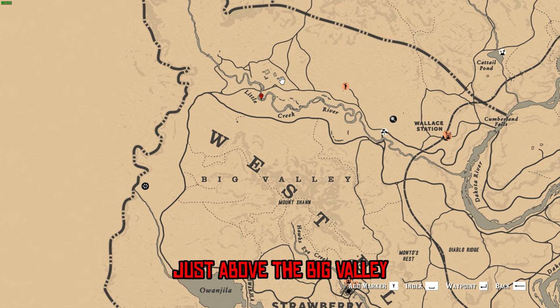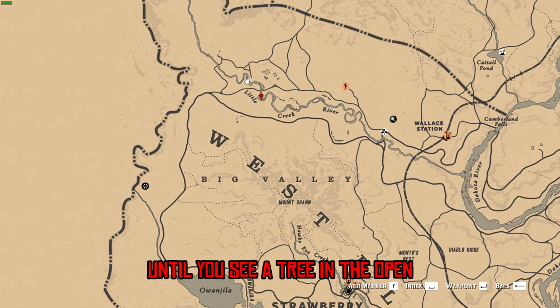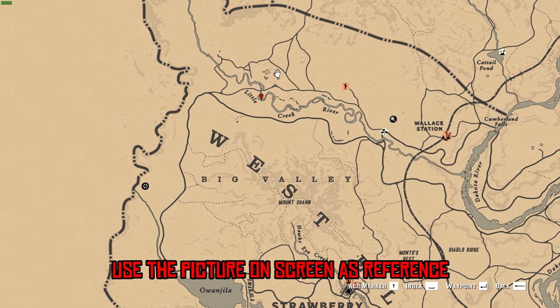From there, ride to the Little Creek River just above the Big Valley. Follow the small creek river until you see a tree in the open — use the picture on screen as reference.